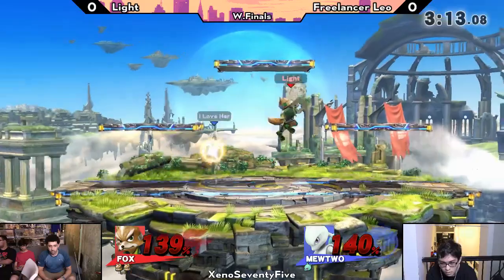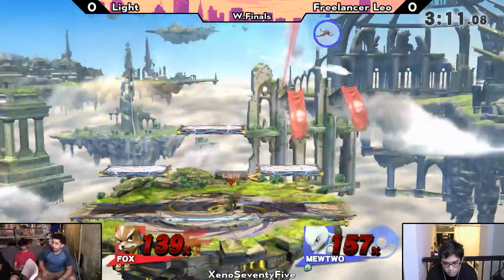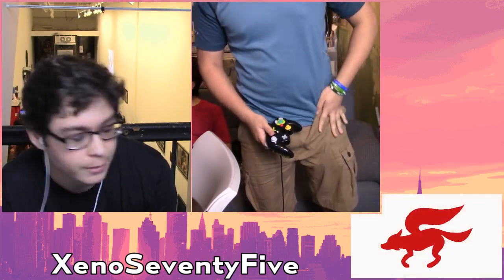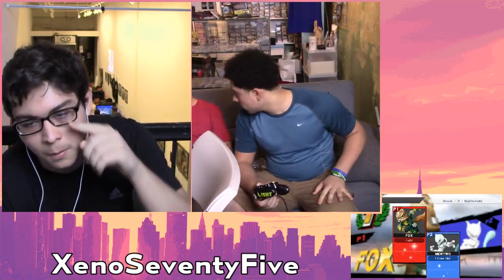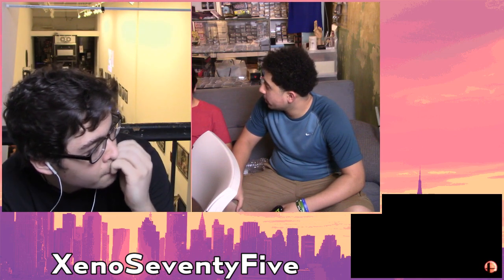Mutu just needs to grab Fox — just needs a back air or an up smash. I just cannot believe what was going on off stage — that was a pretty wild sequence. They were betting everything going off there, throwing out neutrals, forward airs, and firefoxes. You would not expect Fox to go off and edgeguard Mutu, but you wouldn't expect a lot of the things Light does.